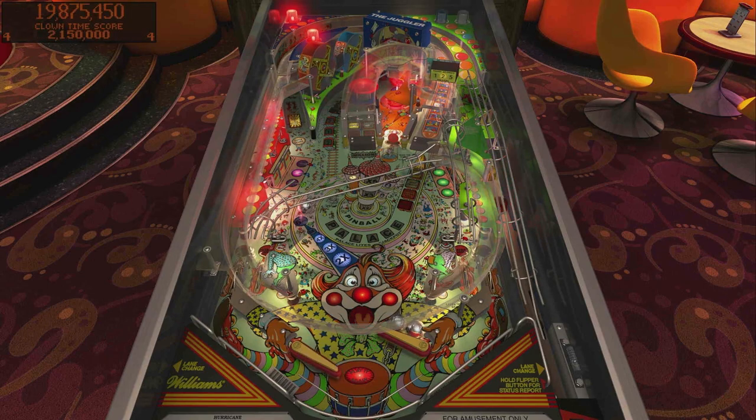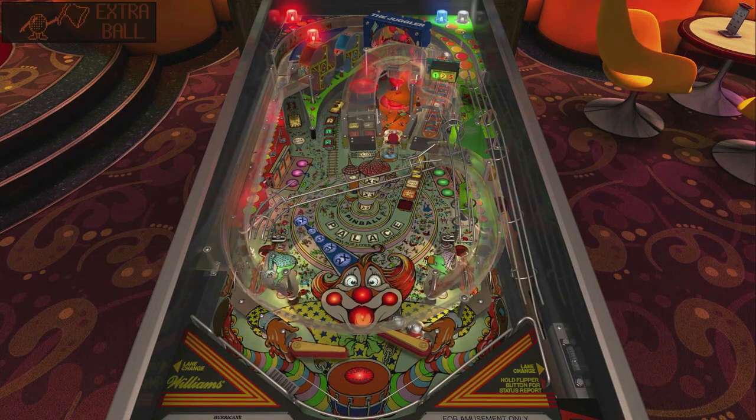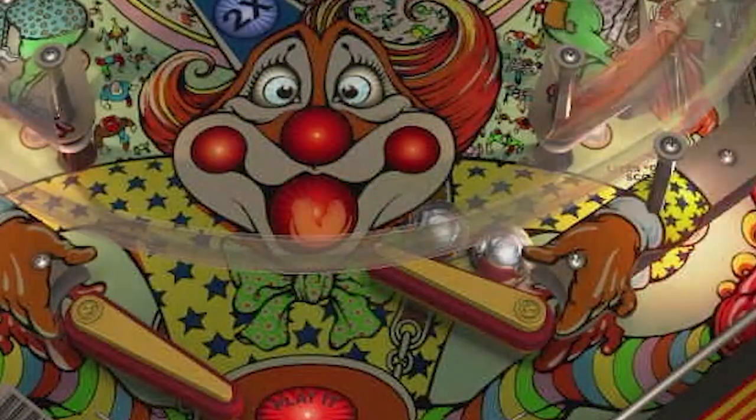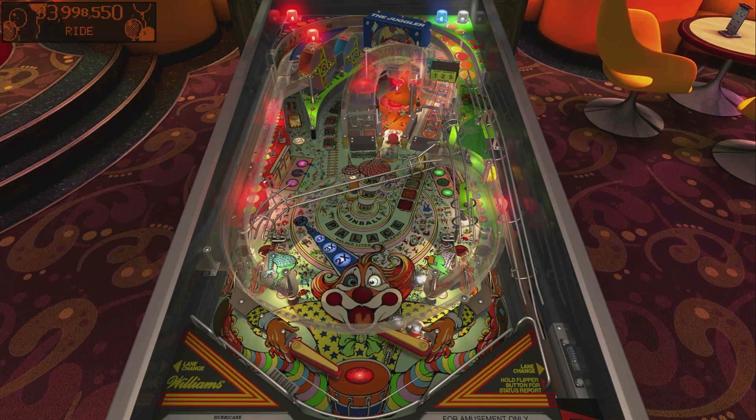It's not really worth talking about the other ramps like the comet ramp or the ferris wheel. The only things you should be doing in this game are trying to take shots at this hurricane ramp — that's it. Cradle two balls and then take shots at that hurricane ramp, and that's this game in a nutshell.